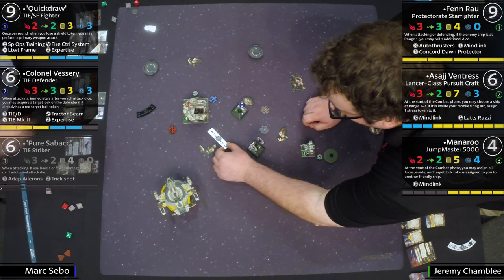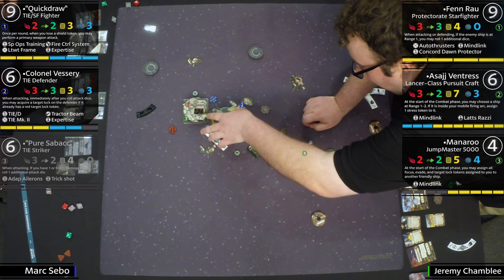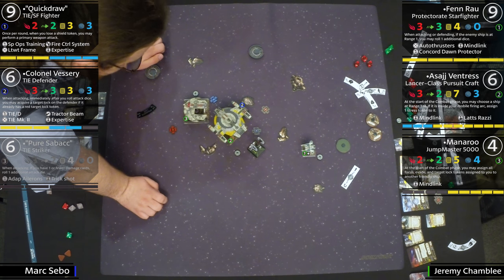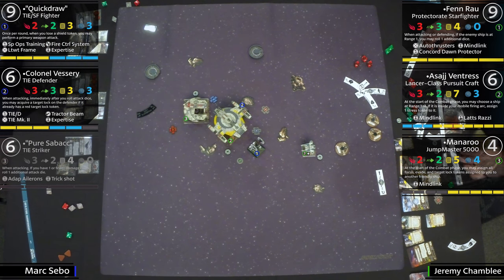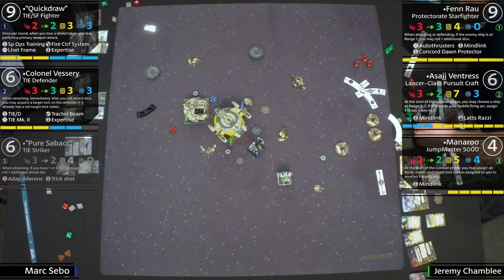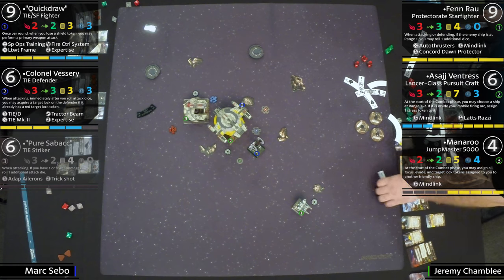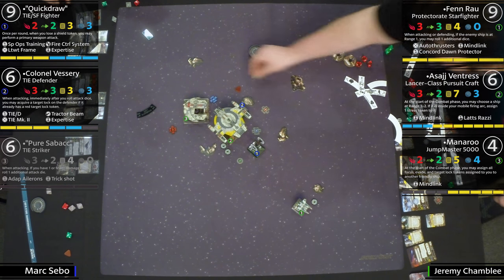If you shoot Quick Draw, which you won't, he's just going to get free shots back. Mark looks like he's taking focus. Quick Draw is in a really good position now. There is no Pure Sabacc — if he hadn't been so risky... but Mark didn't get here by not being risky. Could have paid off huge if Fenn had banked and bumped instead. That's why at its heart this is still very much a game of maneuvers — calling the dial, figuring out where your opponent's ships are going, sometimes just taking a chance.